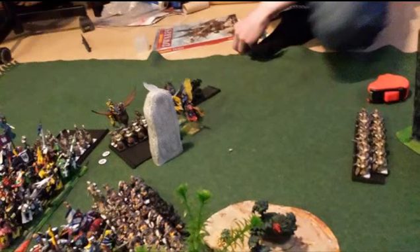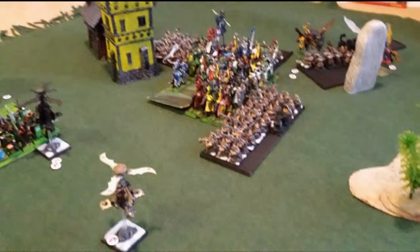For his turn 4: his Iron Drakes manage a long charge into the flank of my pegasus knights. His great weapon warriors unfortunately passed their stupidity test and charged my errant lance. His Thunderers move out of the building. His warriors charge the flank of my BSB Realm lance. My paladin on the pegasus managed to sneak another wound through on his dwarf Thane general. My pegasus knights killed some Hammerers and his Iron Drakes killed some pegasus knights. My errant lance is stubborn so they stick around with only 4 models left. My peasant spearmen managed to break one of the gyrocopters.